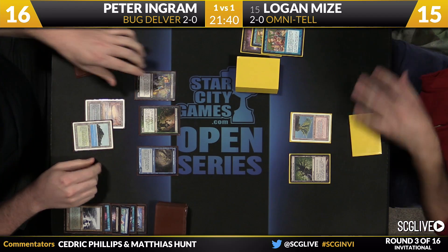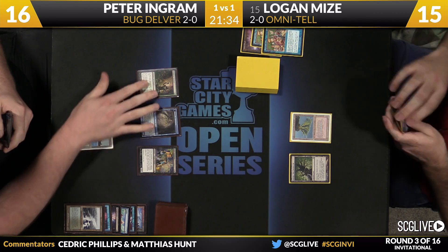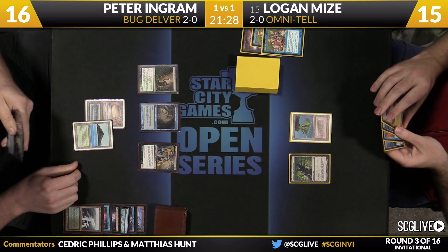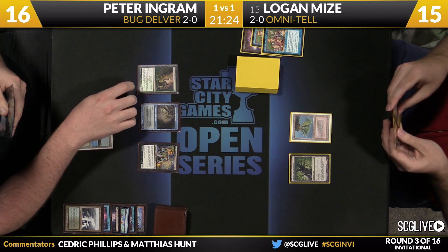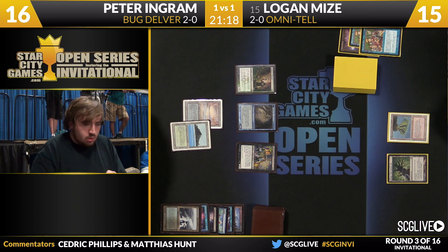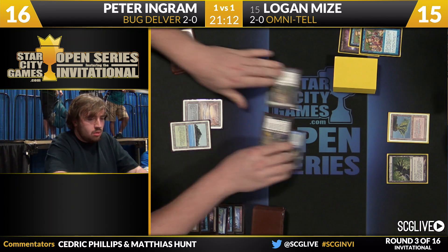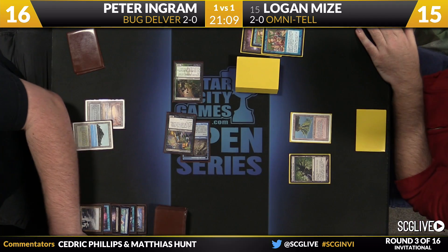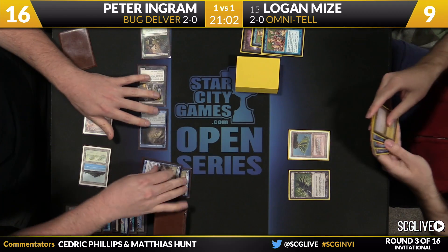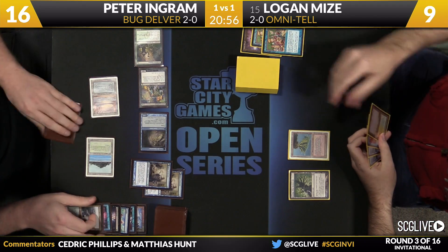A counterspell would work nicely here, but there's Bazaju out there — Ingram wants a Wasteland or a Thoughtseize. Logan's on a two-outer this next turn. He drew half of what he needed, so that was good. Ingram attacks for six — Mize goes down to nine. Now it's another Delver, another Delver, passing the turn back. If you're Logan Mize, now is a great time to draw Show and Tell — this is a two-outer.